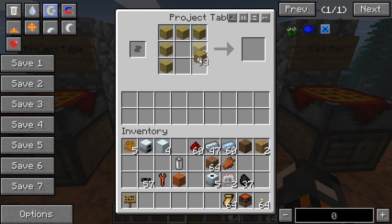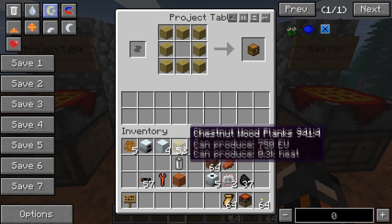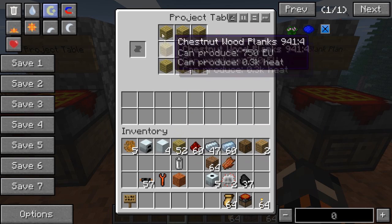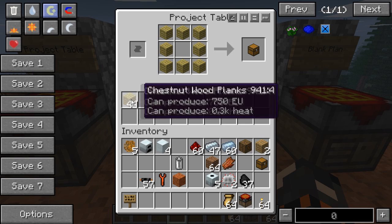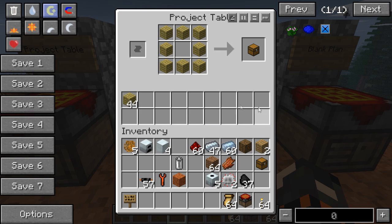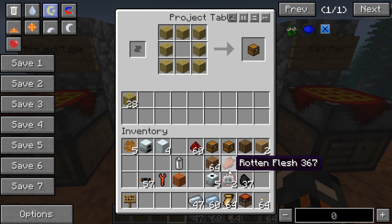A project table is exactly the same as a crafting bench, but with one big advantage. Let's get some wood out and make a chest. Normally if you wanted to make a chest you'd have to split all these items up, which is annoying, and then when you make it the materials are gone. With the project table you use this lower row as an inventory - you put any materials you want in there, like iron and stuff you use a lot. When you craft a chest, the materials stay in there.